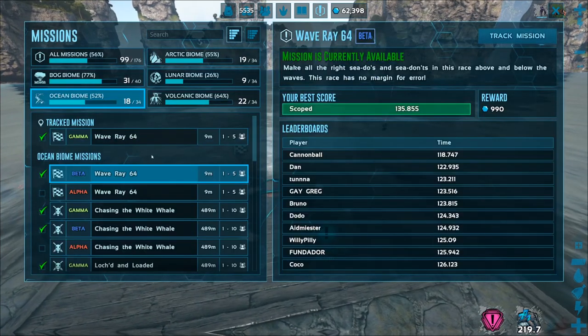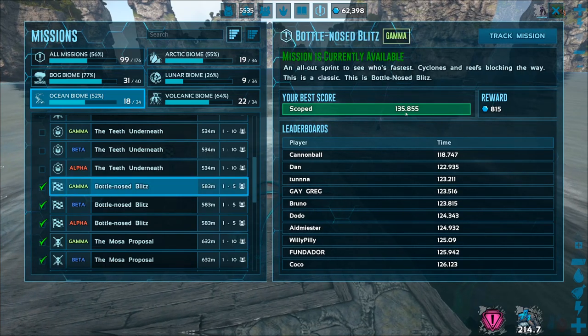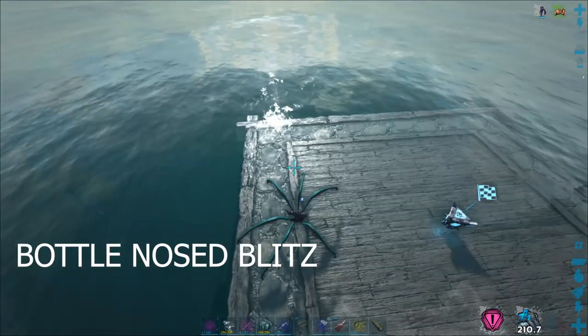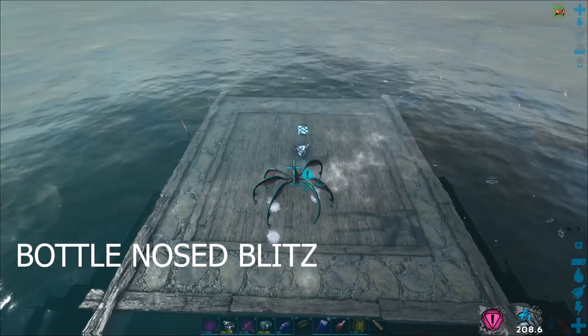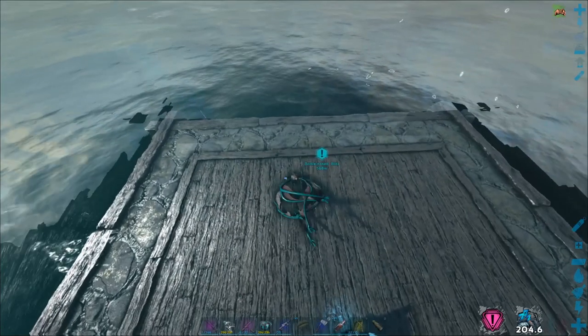Those two were easy — that's two knocked out. Next, track mission Bottlenose Blitz. You're going to do gamma, beta, and alpha. It's a simple race — you're on a dolphin, flying through. Get it done. This knocks out three more, putting us at five when complete.